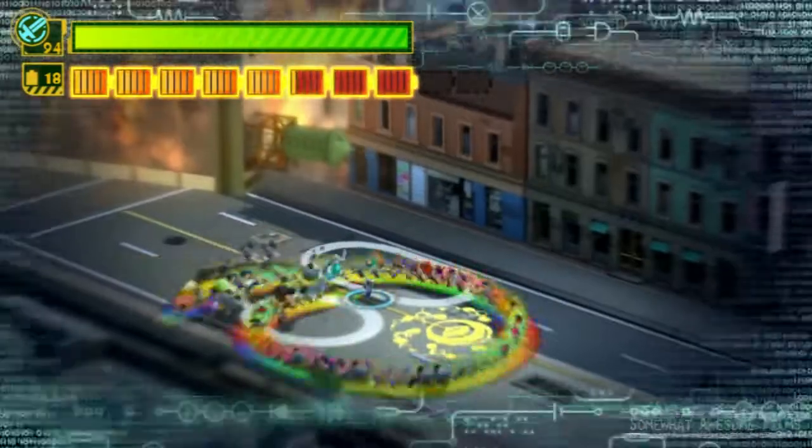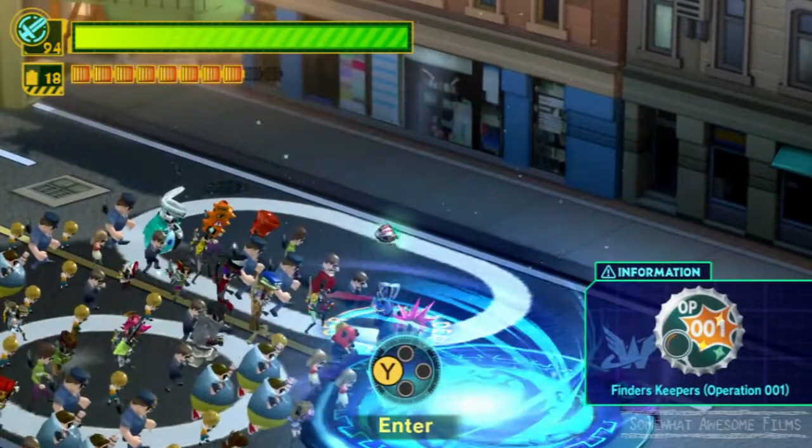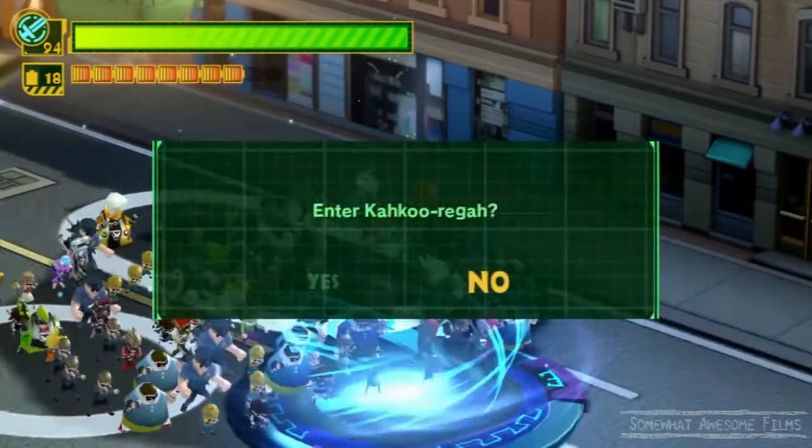Enter it, create your little rainbow circle — just what you need to do — and enter.